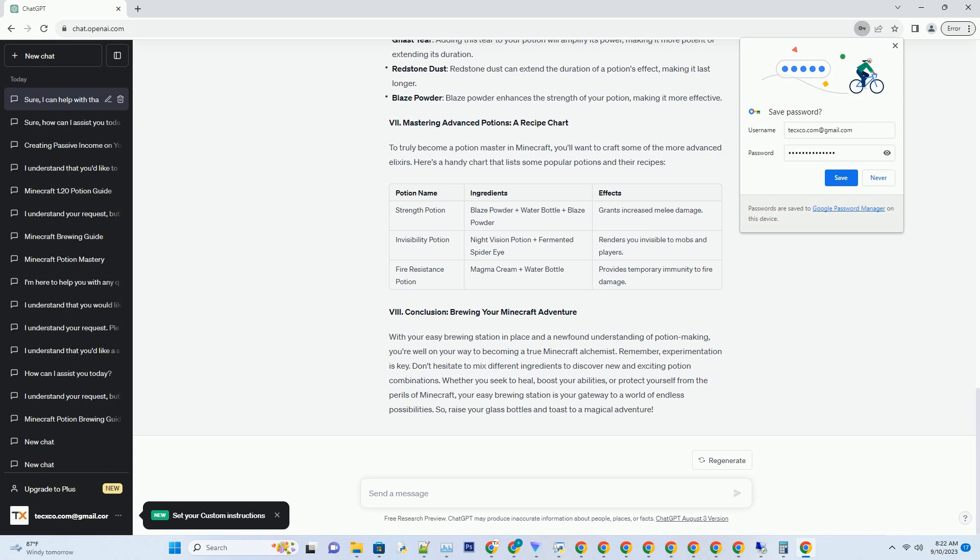Setting Up Your Brewing Station — Crafting the Brewing Stand. Now that you have all the necessary components, it's time to craft your brewing stand. Follow these steps: open your crafting table interface; place your blaze powder in the crafting grid; next, arrange your three cobblestones in a V-shape in the grid, leaving the center slot empty; place the brewing stand in your inventory once it's crafted.